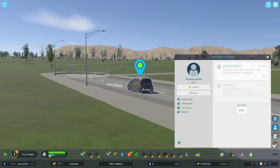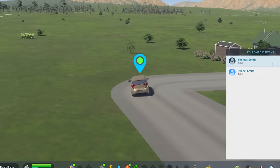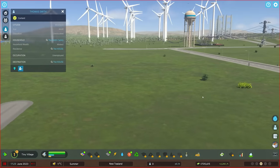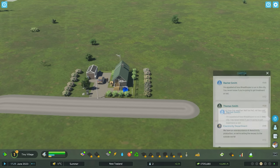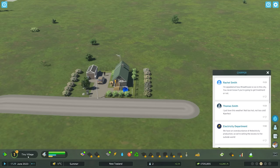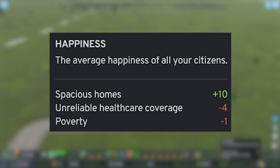Now what I'm going to do is add both of these people into our lovely human tracker over here — it is definitely not creepy — so that way we can easily pinpoint and focus where everyone is located. Here's Rachel and here's Thomas. I am playing an early access copy of the game, which means that most of the player models are not finished. Immediately they've begun tweeting. Thomas Smith says he loves this summer weather. However, Rachel Smith says she's appalled at how healthcare is run in this city. Well, we don't actually have healthcare in the city. We kind of just have a field.